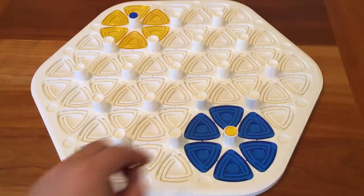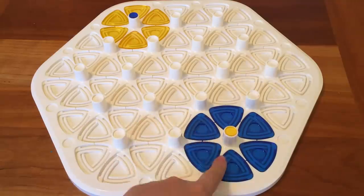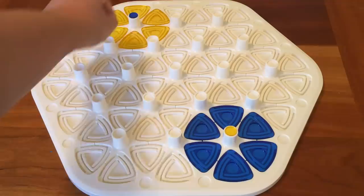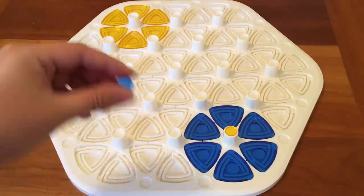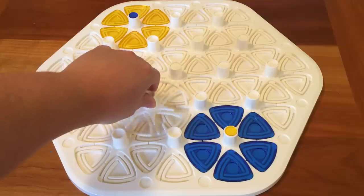In Vortex, your goal is to be the first player to move your routers — these little triangle pieces — from your starting location to your goal area, which is marked by your controller. So these are controllers, the triangles are routers, and these are towers.